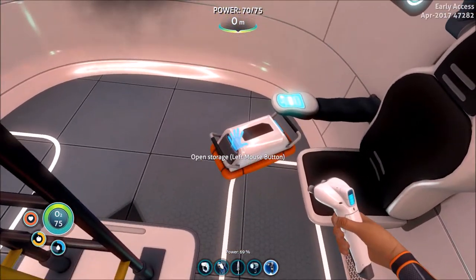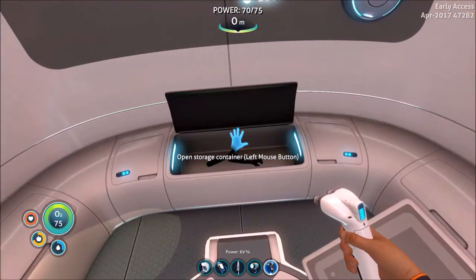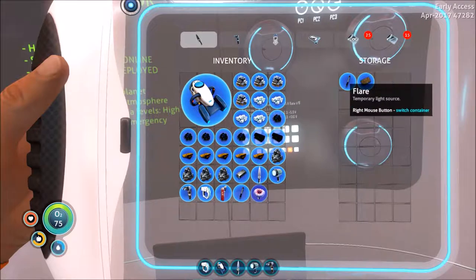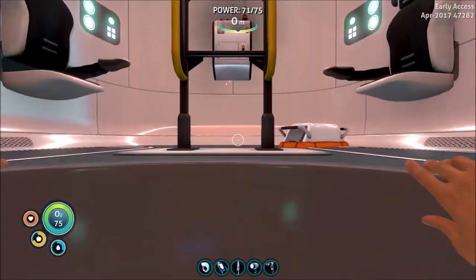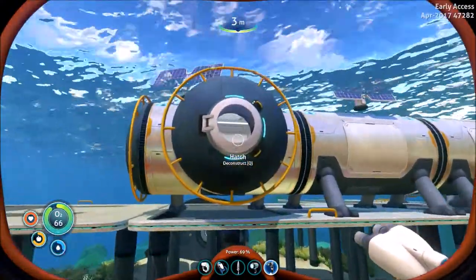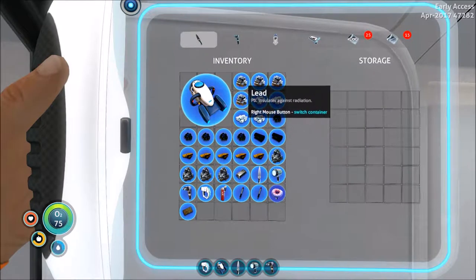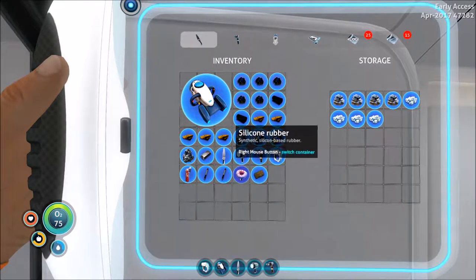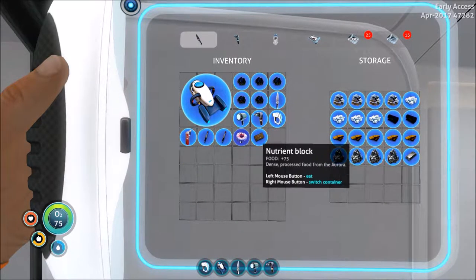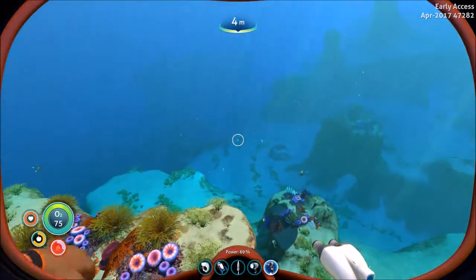I also swear to God, when I threw this storage thing down, the life pod kind of tilted towards the side it's on — it looks lopsided from the outside now, which is funny to me. Why am I losing water so fast? Let's get this stuff in the lockers for now. We want the silicone rubber. Put the gold and silver away. That's all the stuff we probably don't need. I'm gonna keep everything else on me for now.